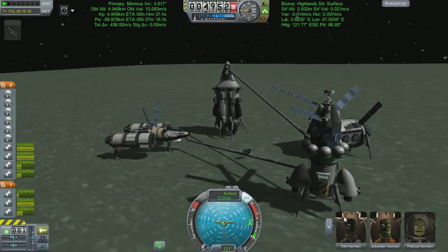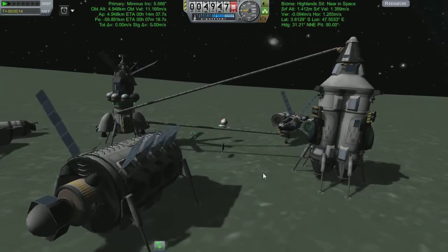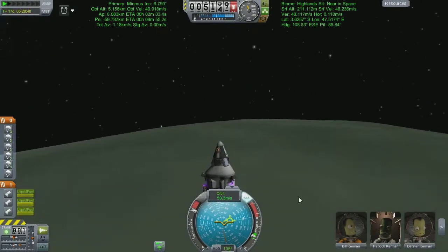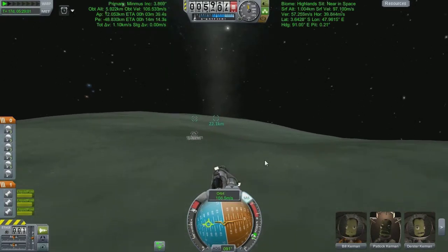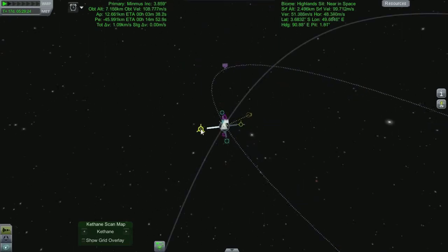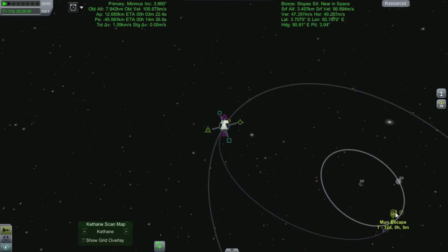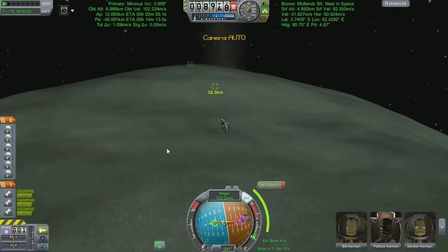With the naming ceremony done and the science reshuffled, all that's left is to move the Kerbals and fuel into the return vessel. We skip past the boring bit of watching green fuel bars transfer. We've packed Alfred, Dursdter, Kirk, Bill, Patlock, and Jeb — every one of them had a vital role. Alfred and Dursdter were the science boys, Kirk went out and got the science done, Jeb got stuff done because he's Jeb, Bill came and saved everybody, and Patlock was the trailblazer who provided all the fuel.